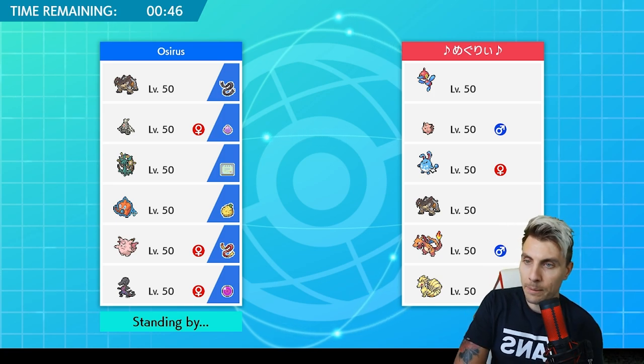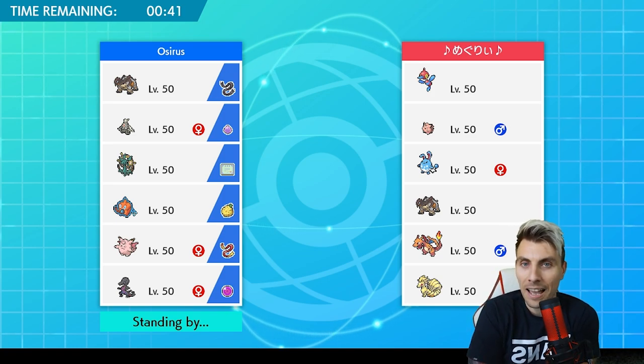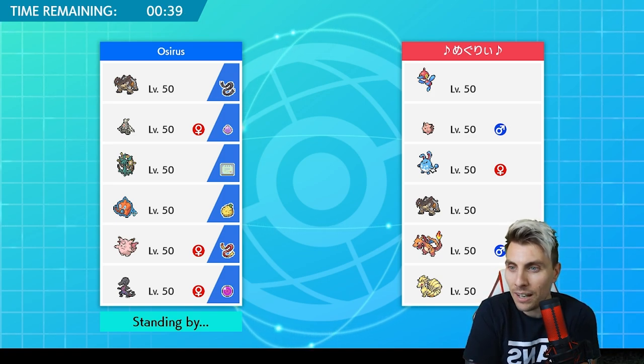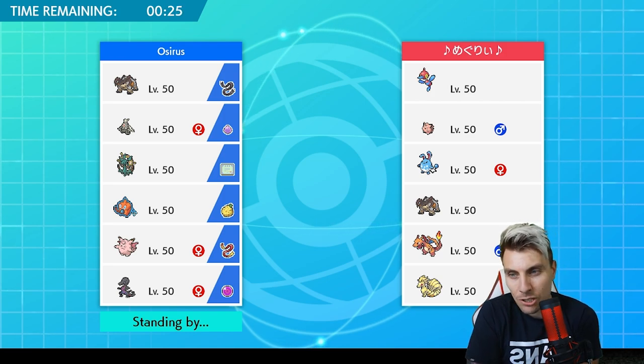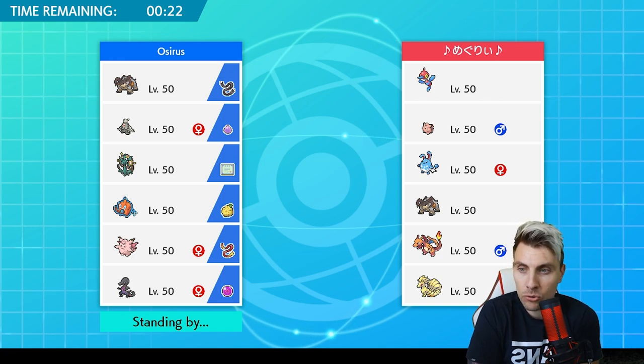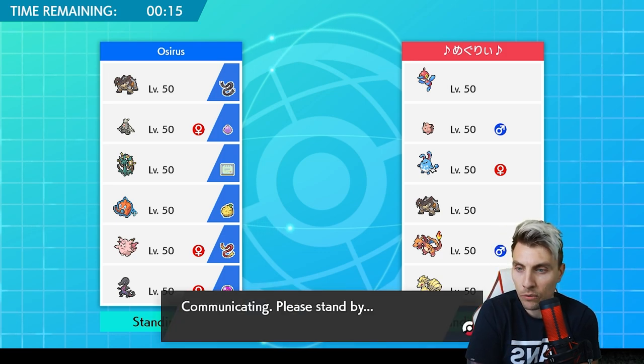Looking at their team - the PZ/Clefairy combination is obnoxious, something I talk about quite regularly on my streams. Other than that there isn't really speed control outside of Max Strike and Max Airstream from Charizard. They've got potentially a Belly Drum/Aqua Jet setup with Azumarill, with enough to handle the grass types in the format through the fire core with Ninetales and Charizard.